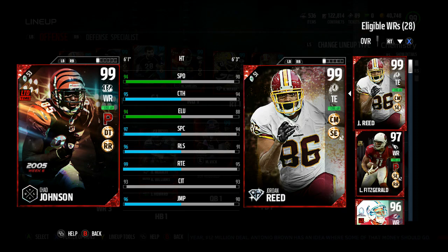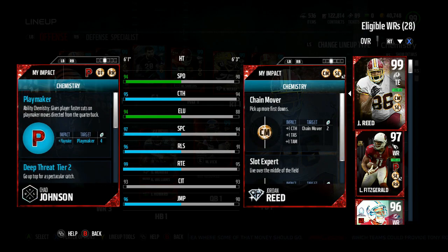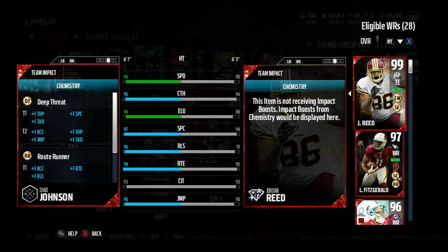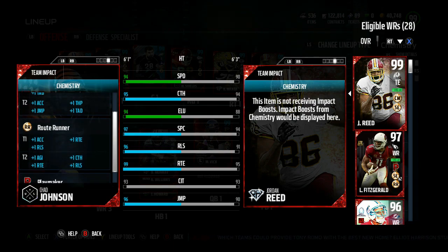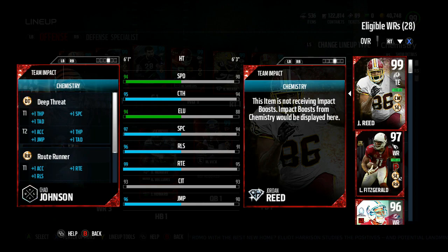He is fully maxed out: 94 speed, 95 catching, 94 elusiveness, 97 spec catch, 96 release, 99 route running, 93 catching in traffic, and 96 jumping. His boosts include plus one spec catch, plus one jumping, one acceleration from deep threat, and from route runner tier two he gets one acceleration, two route running, two release, agility, and catching.